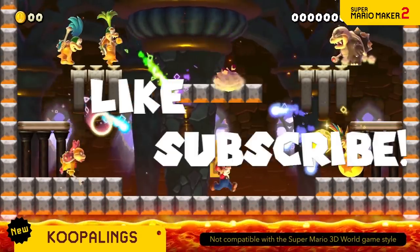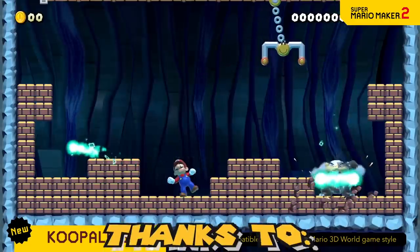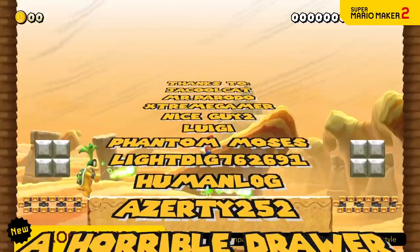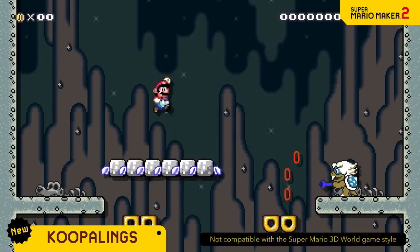Before we get started, if you're new to the channel feel free to subscribe and like the video if you enjoy it. Hit that notification bell to stay up to date on all things Nintendo, and if you want to be a part of the Nintendo Land Discord, join it down in the description below to get your name at the beginning or end of my videos. Here are 10 cool bullet bill level designs.